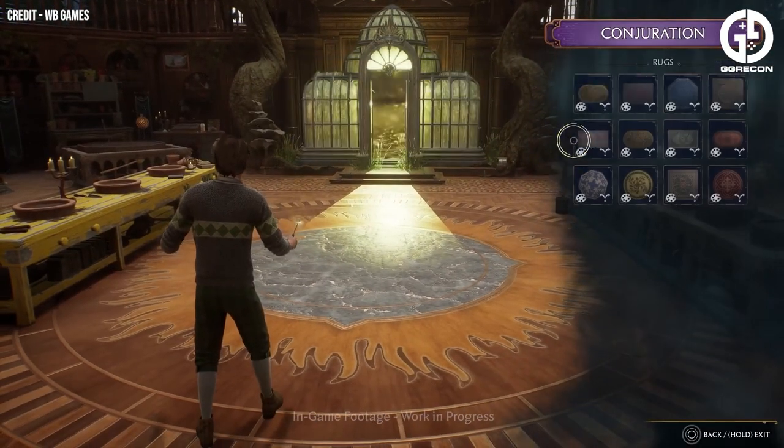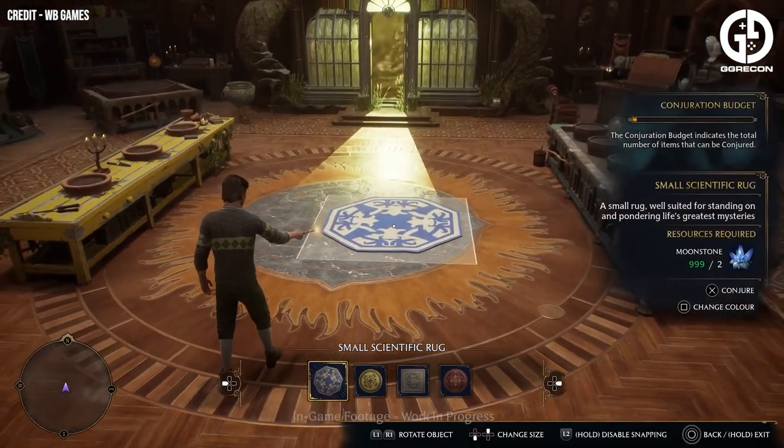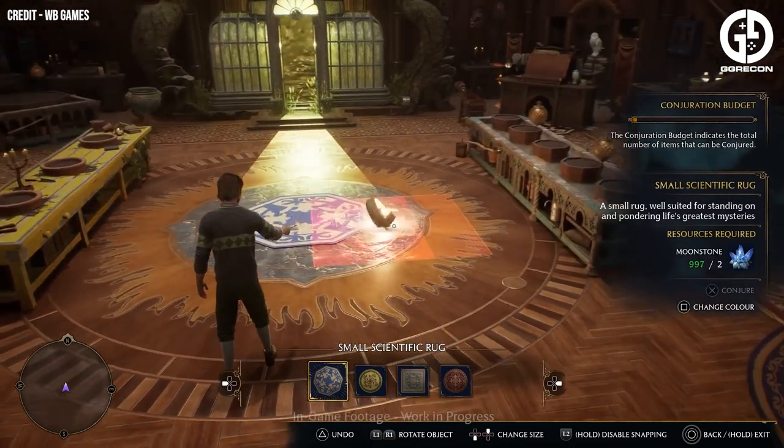Customisation will have a huge role to play in this. In this room, the whole game will transform into something out of The Sims rather than a typical Harry Potter style game. You will be able to summon a whole range of cosmetic items to customise the room.